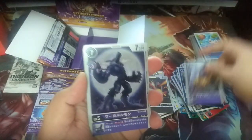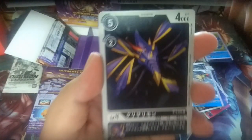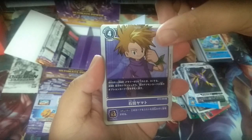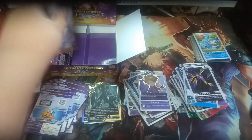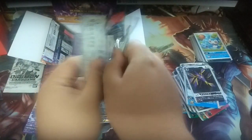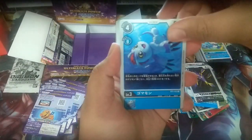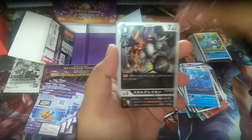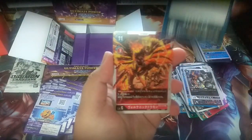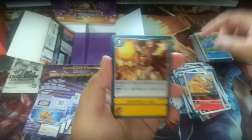Wizardmon, Garurumon, Lightning Blade, Ikakumon, Koresarimon — and Matt Ishida or Yamato tamer. Last two packs — I think we still have one SR left. Gommamon, MetalGreymon, Atomic Ray, Volcanic Dramon, Birdmon, Glorious Burst.